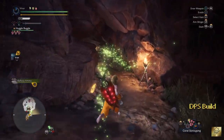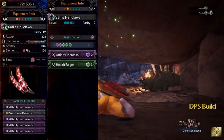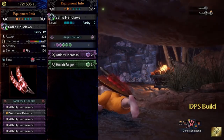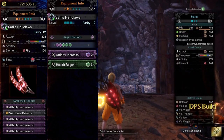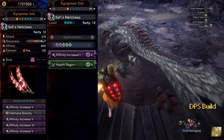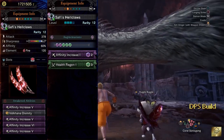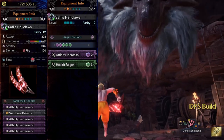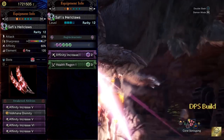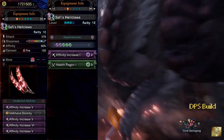Let's have a look at our weapon first. I'm using Safi's Hellcloth with an attack of 378, white sharpness, already having 60% affinity, and a fire element of 120. I've used 3 affinity increase level 5, 1 affinity increase level 6, and Valcana divinity to upgrade this weapon. As for augmentation, I've used 1 affinity increase level 1 and health regen level 1.